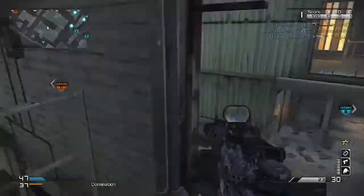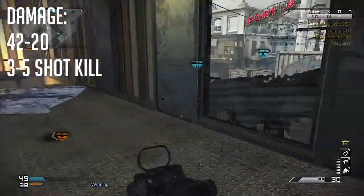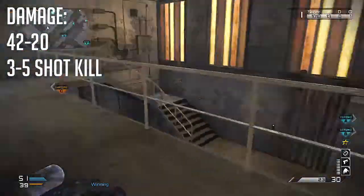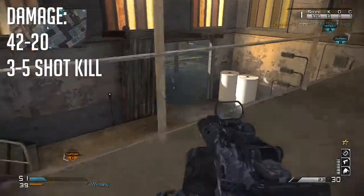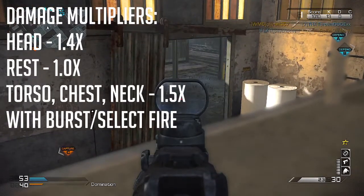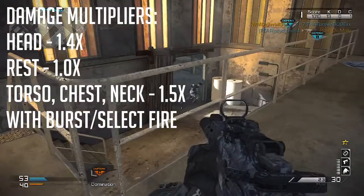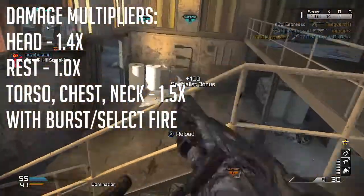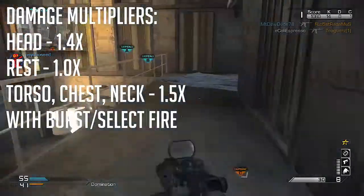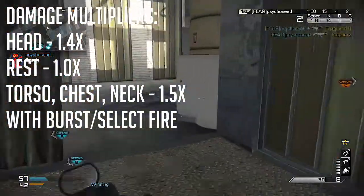Let's talk stats. First up is damage — the thing everybody cares about. It's 42 to 20 depending on range, meaning it's a three to five shot kill depending on range as well. The damage multipliers are: 1.4x to the head, which usually means one less shot — standard for all assault rifles. The rest of the body is 1.0, and with semi-auto or burst fire, neck, chest, and torso increase up to 1.5x.